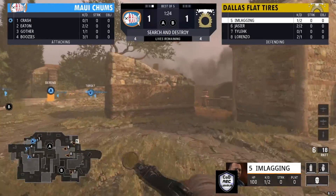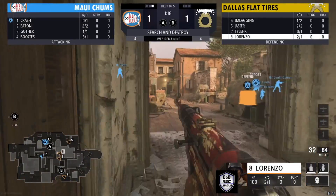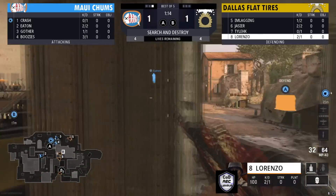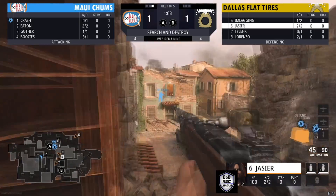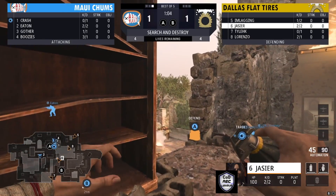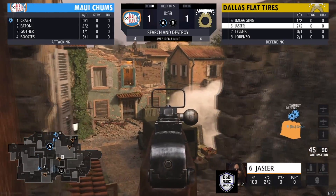3-1. Now they're going to start off with the bomb, making it to the A site. Dallas Flat Tires sent two players to mid, one player watching the A site. Lorenzo has the nade — throwing it to A to get some information. Players are watching over A site, taking their time, getting ready for a slow plant. The smoke is out, the nade is out, the bomb is going down on A.